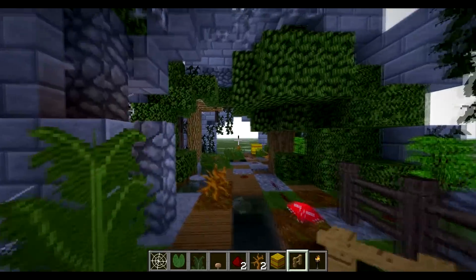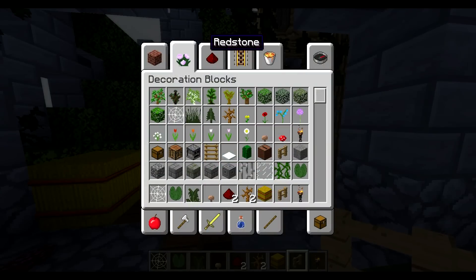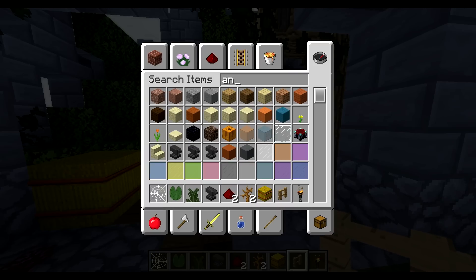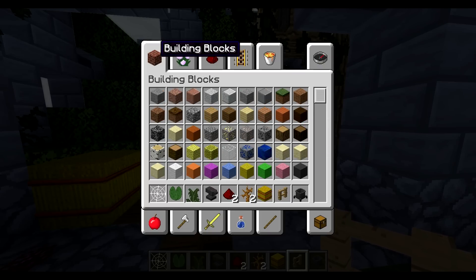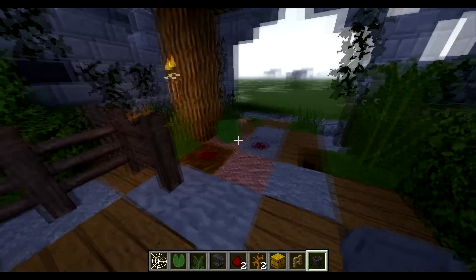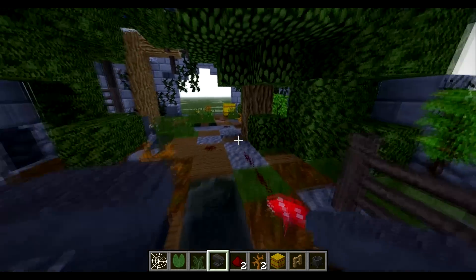That looks nice — beautiful. I think that really does pull it together and gives it a real zombie apocalypse feel. If you want to add some anvils — some decaying anvils — and some cauldrons, get them in there. Maybe a cauldron at the side; someone left some over here. An anvil, just kind of randomized.